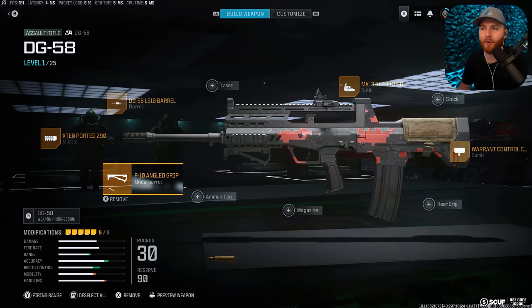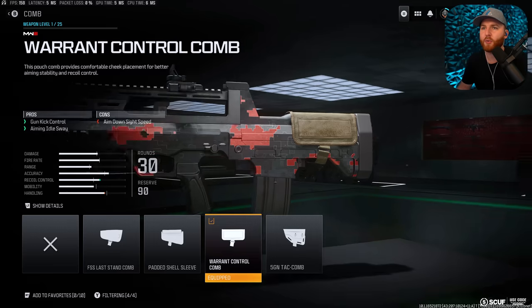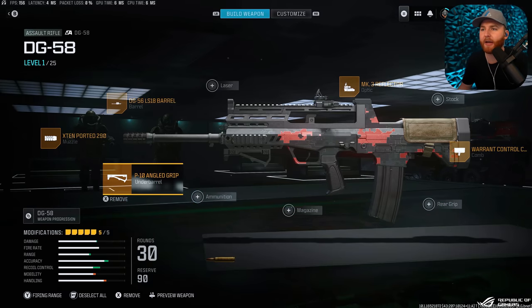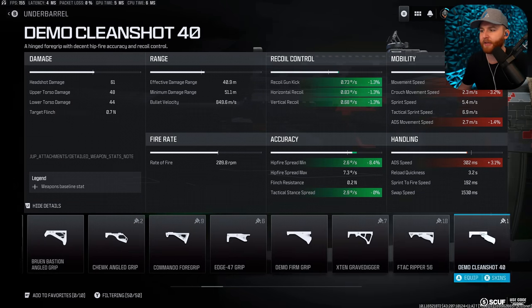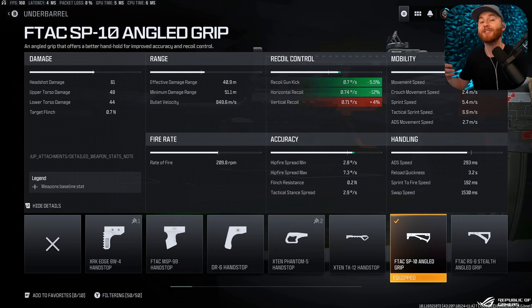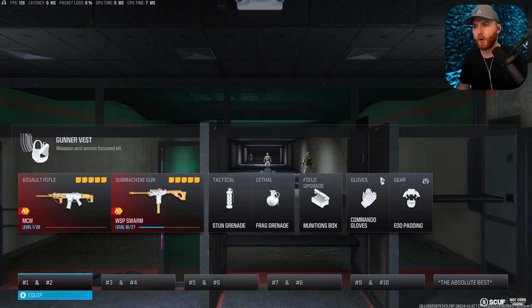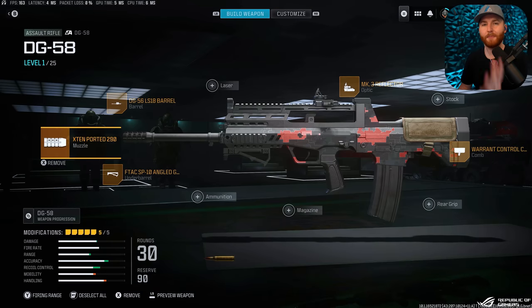In the gunsmith: the Ported Barrel helps with recoil, the Angled Grip handles horizontal recoil, the DG Barrel improves bullet velocity and range, the Mark III Reflector gives a clean sight picture, and the Warrant Comb addresses aiming idle sway — one of the most overlooked stats. The Angled Grip is ideal here because, unlike grips like the Demo Firm or F-TAC Ripper, it doesn't reduce ADS speed, keeping this gun fast and accurate.